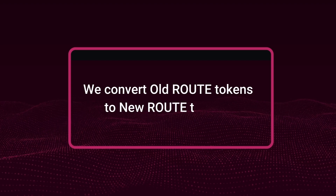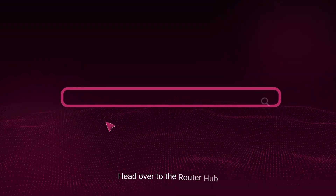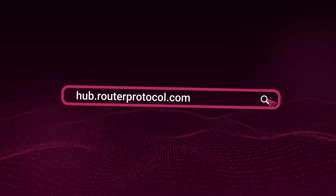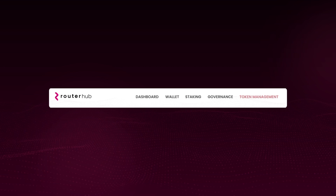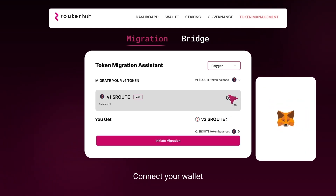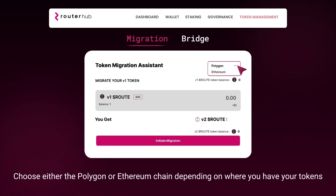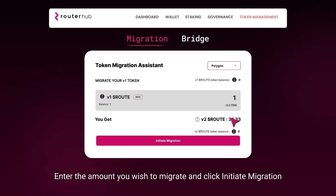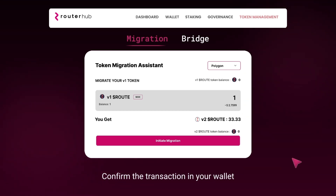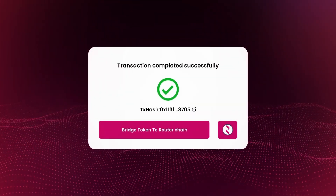In migration, we convert old route tokens to new route tokens. To migrate your tokens, head over to the Router Hub at hub.routerprotocol.com. Select Token Management and click on the Migration tab. Connect your wallet and choose either the Polygon or Ethereum chain, depending on where you have your tokens. Enter the amount you wish to migrate, click Initiate Migration, and confirm the transaction in your wallet — you will receive the new route tokens in your wallet.